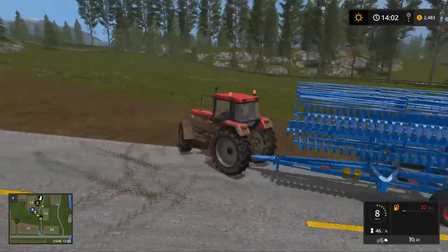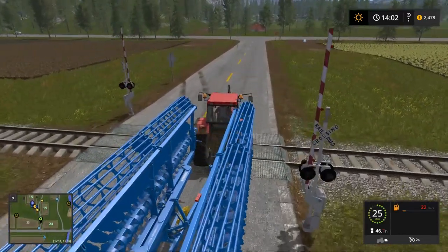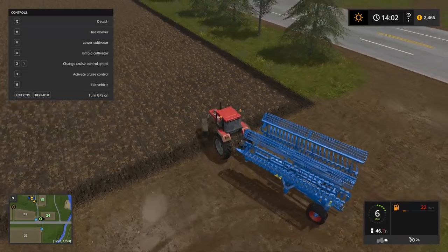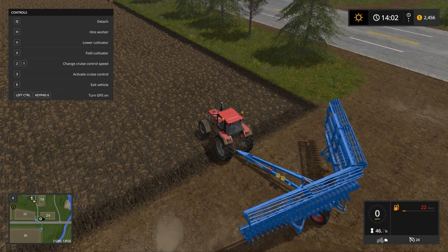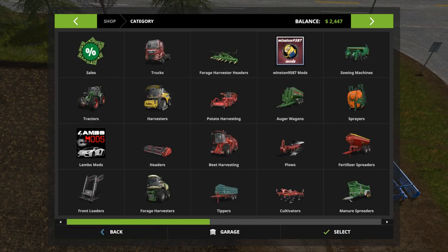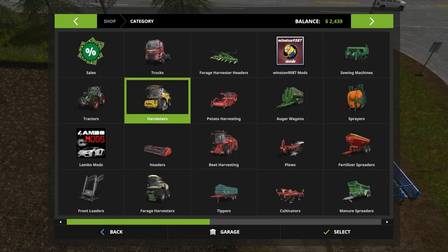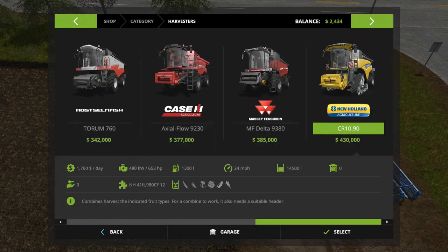The reason we bought field 24 is because we're going to start some root crops — probably just do one or two harvests then maybe convert the field to something else. We're going to be doing root crops, specifically potatoes and beets. We'll need to buy a specific combine for those, since none of our current ones can harvest potatoes or beets.